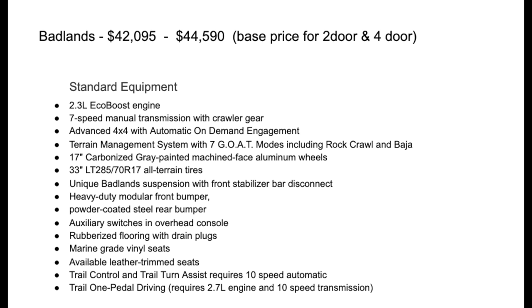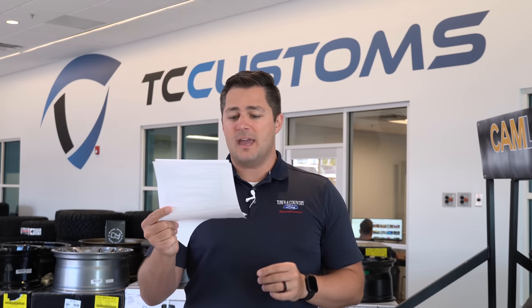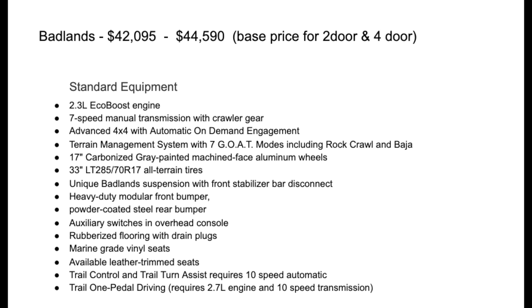The Badlands also comes with a unique suspension featuring a front stabilizer bar disconnect — a pretty cool feature not available on any prior trim level. It includes the heavy-duty modular front bumper, powder-coated steel rear bumper, auxiliary switches, rubberized flooring with drain plugs, and marine-grade vinyl seats — so you can literally pull the drain plugs, let everything pour out, and spray it clean. Available leather-trimmed seats are also on offer, along with trail control, trail turn assist, and trail one-pedal driving with the 10-speed and 2.7-liter.